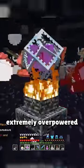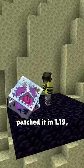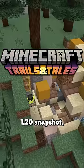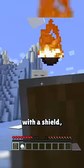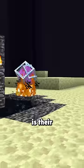These features made end crystals extremely overpowered for 6 years, but then two things happened. Mojang caught wind of the ender dragon bug and finally patched it in 1.19, and in a recent 1.20 snapshot, all explosion damage is blocked with a shield, making end crystals super easy to counter. Now, all that's left for end crystals is their intended use.